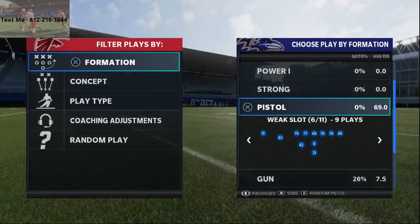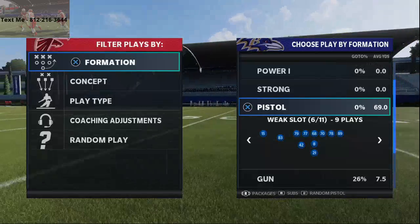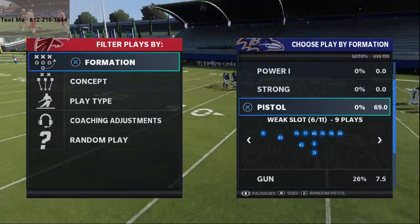In today's Madden 21 tip I'm gonna be breaking down one of my favorite running plays in Madden 21 — a very unique run that can be found in the Baltimore Ravens offensive playbook.